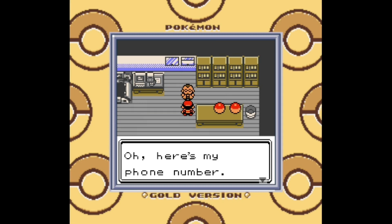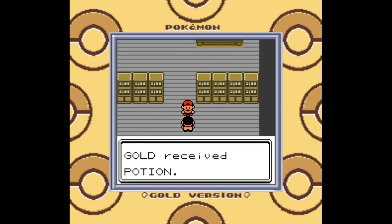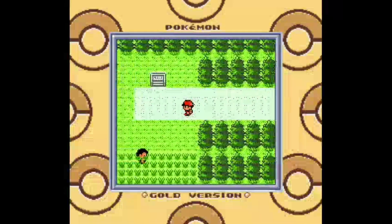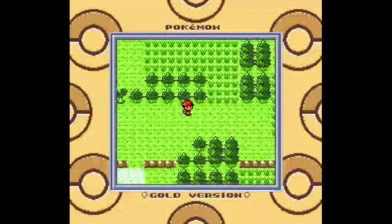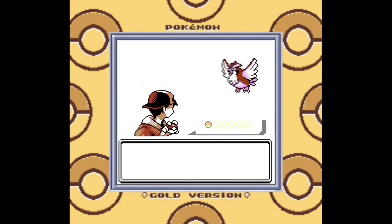After choosing our starter, we get to run an errand for the local professor, just like in Generation 1. However, this time we get the errand at the start of the adventure instead of slightly after the beginning. It's a bit more convenient knowing from the start what we're meant to do. In this game, we also get a free potion from the professor's aide instead of finding one in our PC storage system randomly. Anyways, the journey has officially begun. I'm walking through the grass trying not to find any encounters — hoping for no encounters because it takes up a bunch of time — and I managed to encounter something on the very final grass tile I had to pass through.